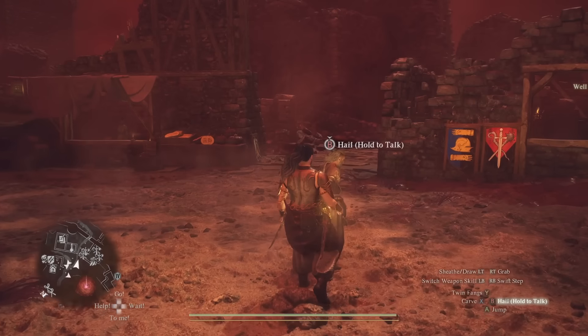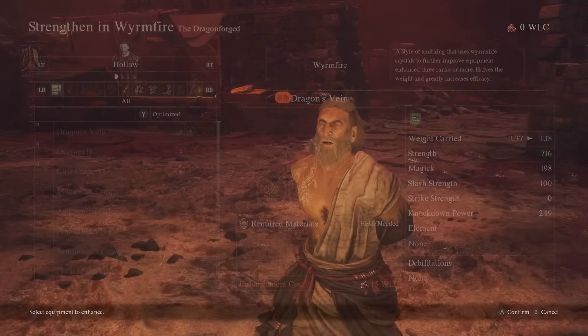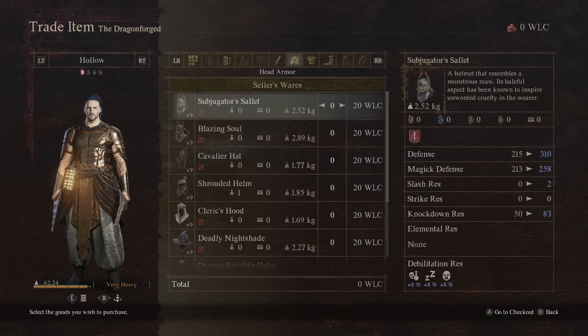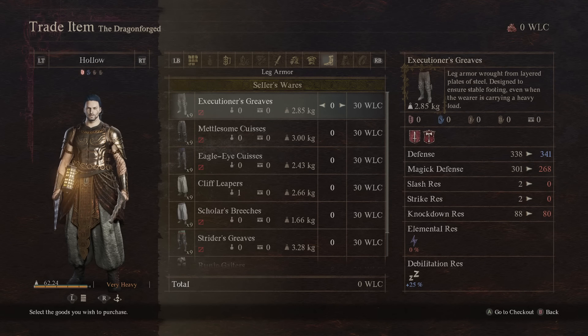Next, let's talk about crystals. From the new Dragon Forge, you'll need some to get the final enhancement. But the main cost is buying the best weapons in the game — 110 crystals each. Then you've got armor: 20 for the head, 70 for the chest, and another 30 for the legs. Just for one vocation, one full set, that's 120 crystals alone.